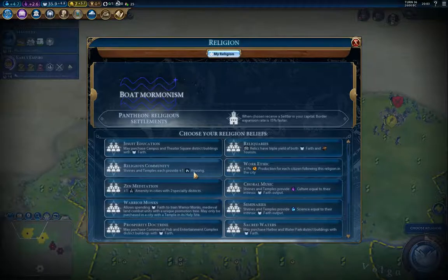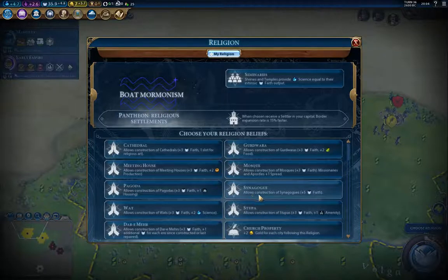We really want to keep up in science and culture. I'm not sure which is more important here — science gives me units and stuff, so maybe that one. Seminaries could be really good for shrines and temples, so I'll take that.